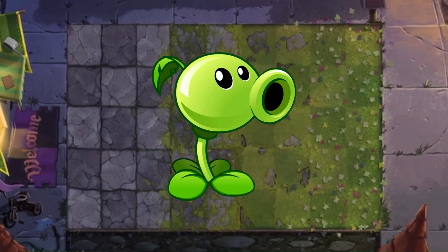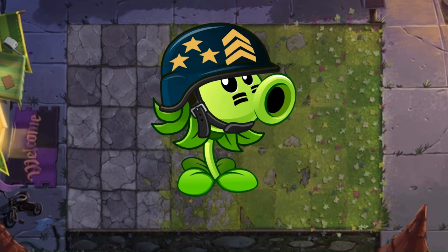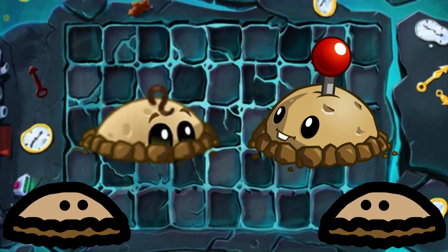That smile alone propels them to A tier — the key to a man's heart is a smile and they definitely have it. I put regular Pea Shooter in C tier, Goo Pea Shooter in B tier, Repeater in A tier, so it only makes sense I put this one in S tier — it's natural evolution.